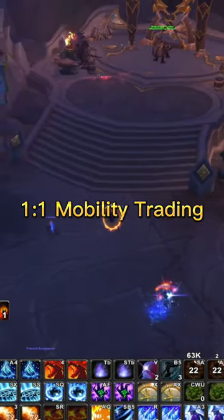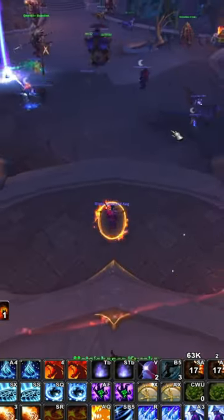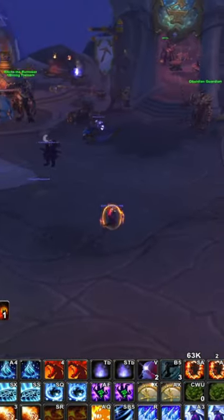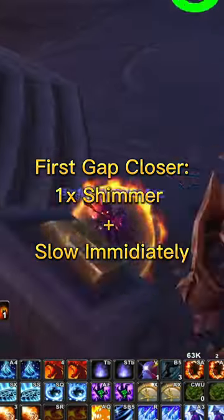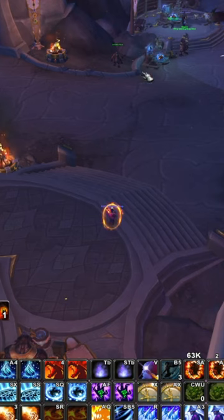You don't want to trade two shimmer charges for one charge. I'm just using warrior as an example because they have a lot of mobility. If a warrior charges you, you'll use one shimmer charge and put a slow on him. At this point, he'll probably leap to you or use a second charge.